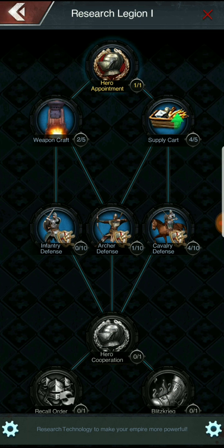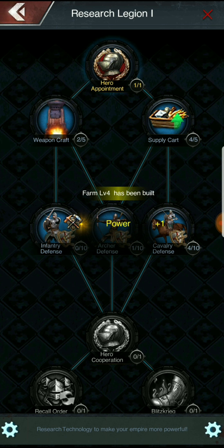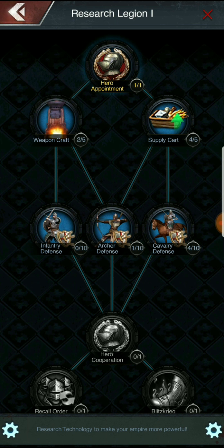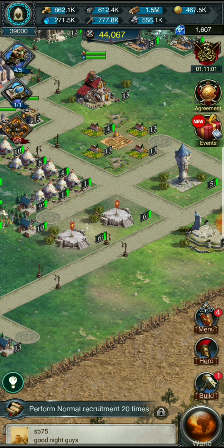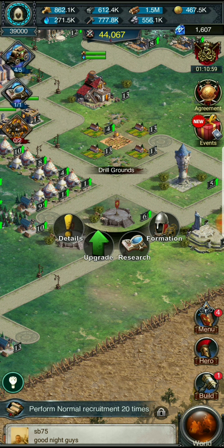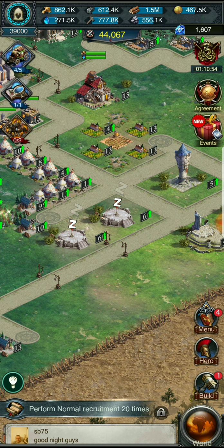Let's go ahead and do our research on our formation, because we want to get hero cooperation so we can put more than one hero in a march. We need five infantry defense, five archer defense, five cavalry defense. Just gotta get this up to five. That's two hours on that one, then we'll start the others. I wish we could do more than one upgrade at a time — that's dumb.